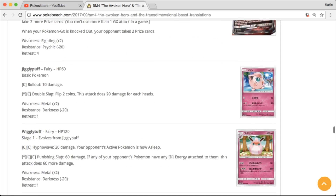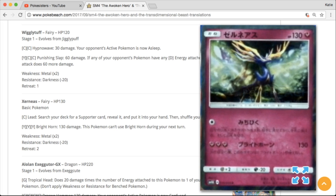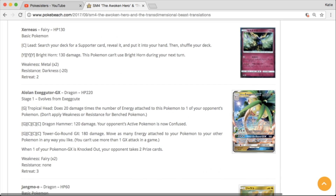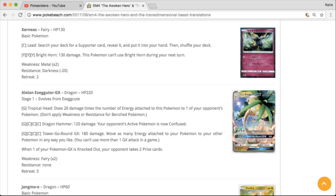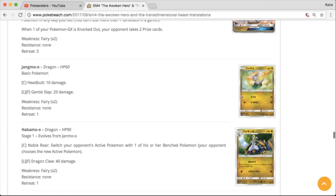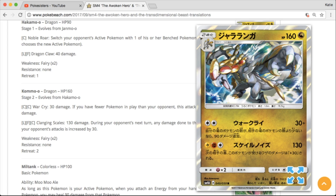We got Jigglypuff and Wigglytuff. We've got a Xerneas — kind of blurry, I can't tell if that's a holo, but I really like the artwork on that one. We got the Alolan Exeggutor GX — that just looks funny, but for some reason I really love that card. Can't wait to see the full art on that. And we've got a Kommo-o holo — interesting artwork, I actually kind of like that one.